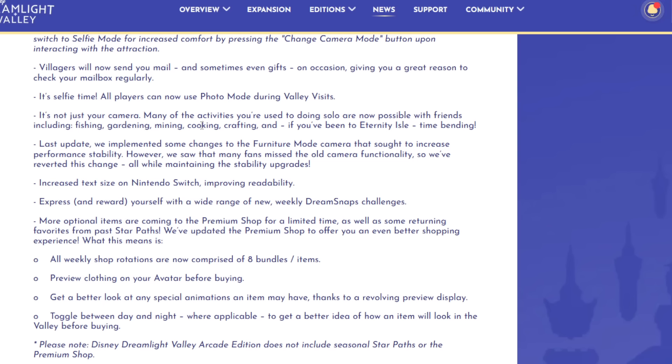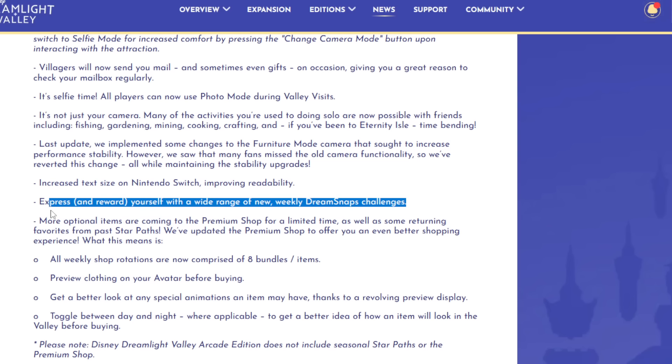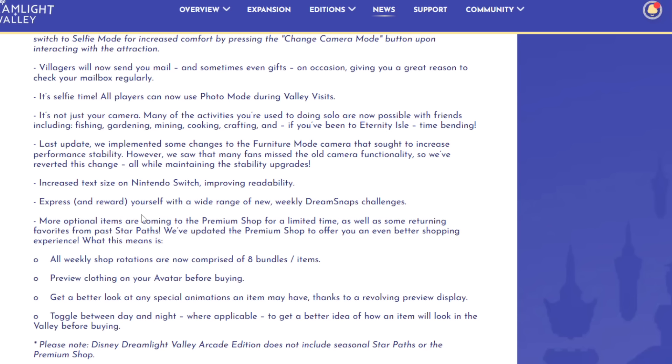But it's not just your camera. Many of the activities you use during solo play are now possible with friends, including fishing, gardening, mining, cooking, crafting, and time bending. If you've been to Eternity Isle, you can do time bending with your friend in the main valley. Last update they changed the furniture mode camera for performance stability, but they saw fans missed the old functionality, so they've reverted this change while maintaining the stability upgrades. They also increased the text size on Nintendo Switch to improve readability.